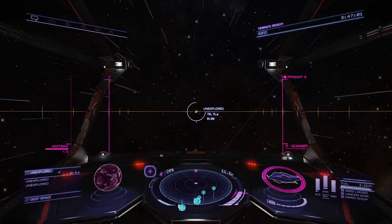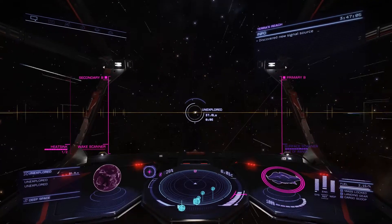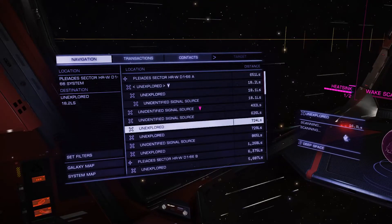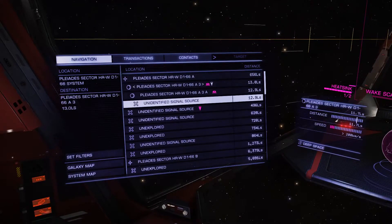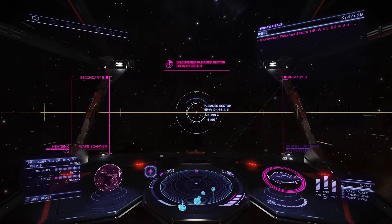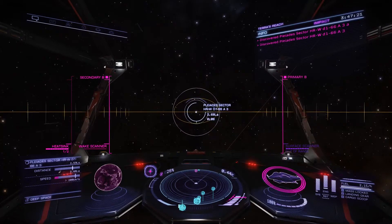What we're going to do is make our way to this planet and get our surface scanner ready, because as you'll see in my nav panel, I don't have any indication that there's anything Thargoid on here. So when we get up close, we're going to do a quick surface scan and that will actually reveal the locations of the barnacle sites for us.